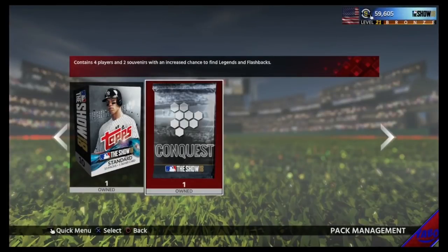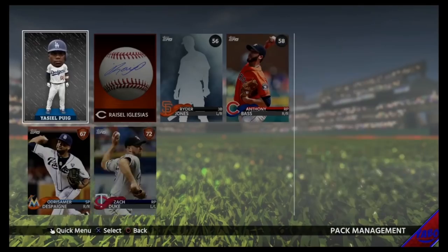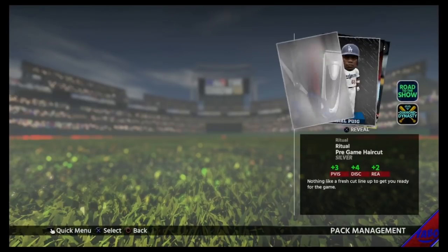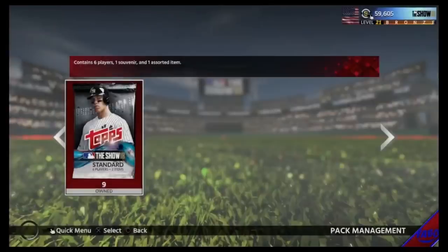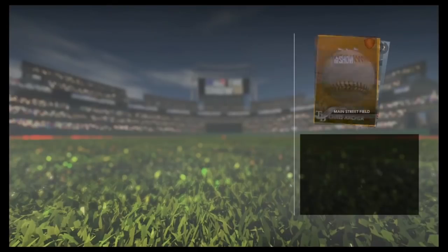Now let's get into the packs. I have a conquest pack — you can actually sell the cards you get in this, which is nice. We get a Yasiel Puig bobblehead. Alright, let's get into the 10-pack bundle. We get a Trevor Bauer as a topper. If you're enjoying this video, drop a like, and if you're new hit that subscribe button. We also get a Phil Niekro — he throws a knuckleball so guys always want that knuckleball, that's not too bad. We'll check at the end of the video if that's worth anything.